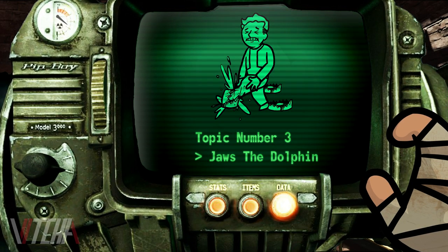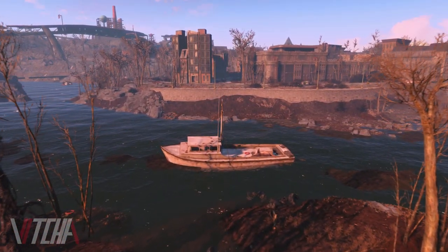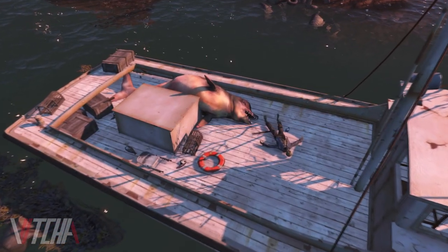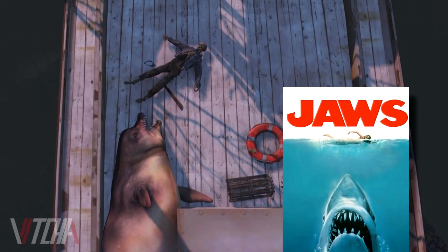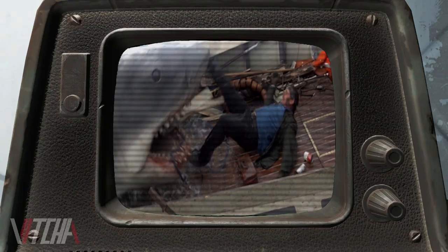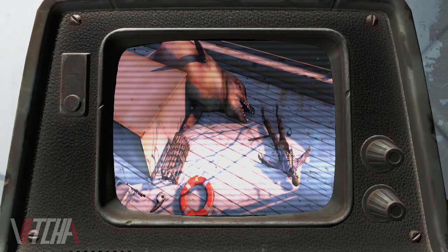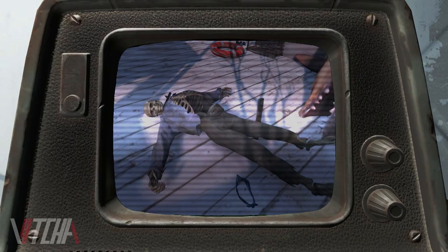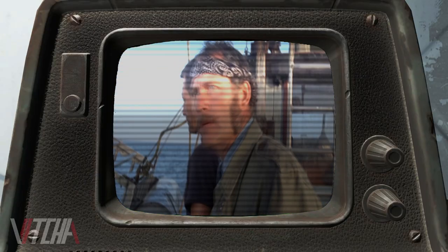For the next one we're going to take a look at a special boat. If you follow the river just south of Beantown Brewery, you can find a boat that's pretty banged up. On the deck you can find a skeleton and what appears to be some type of mutated dolphin. This is actually a reference to Steven Spielberg's movie Jaws — it depicts a Fallout version of when Quint is devoured by the monstrous Great White, but it's a killer mutated dolphin instead. The skeleton is even wearing very similar clothing to Quint, and next to the body a blue bandana can be found, which is Quint's signature headgear.